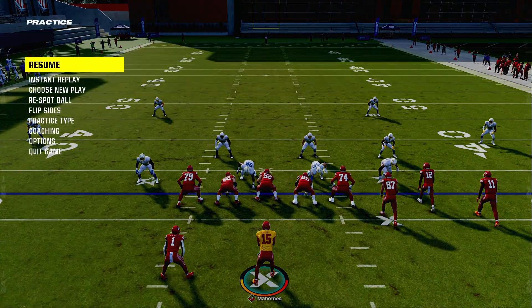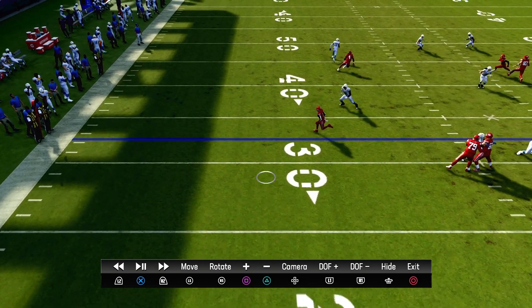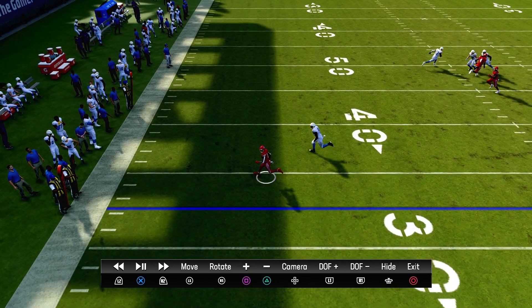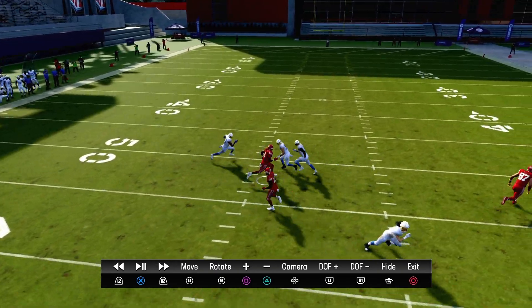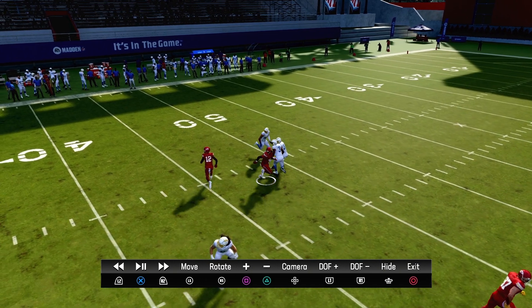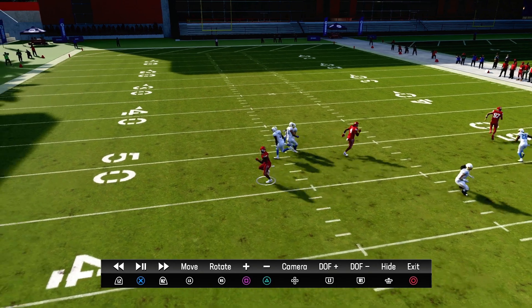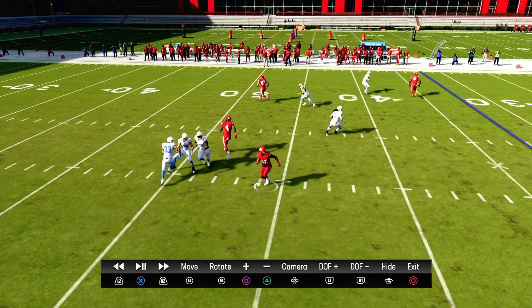Let's take a look at the play real quick. I'll show you who's open. Your safe check down is going to be him with the table route here. Now you got the post route going in the middle of the field, which opens up the post on the right side because you open up left to right.